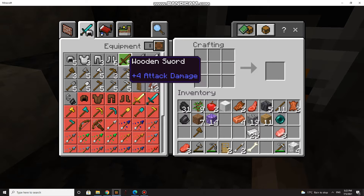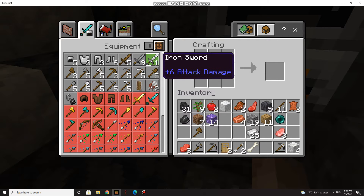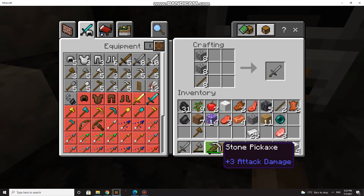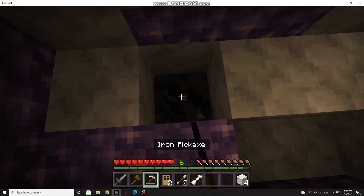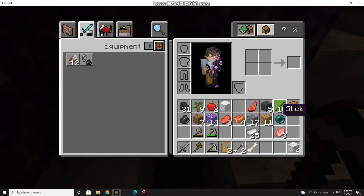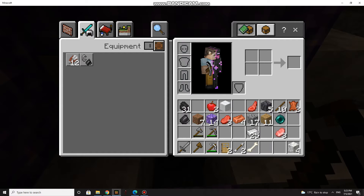I'm gonna put my crafting table here. I'm gonna make these but not yet - first I'm gonna make a stone sword. I have a lot of bad stuff, I'm gonna put them back. I need to use this because it's nearly broken. I'm gonna put these in the bin and throw out the ones I don't need.